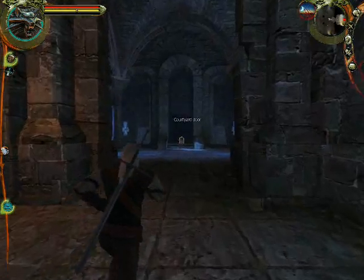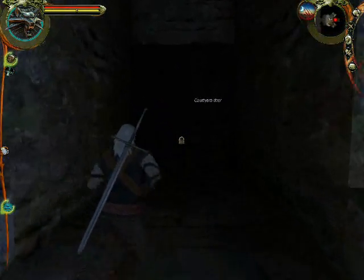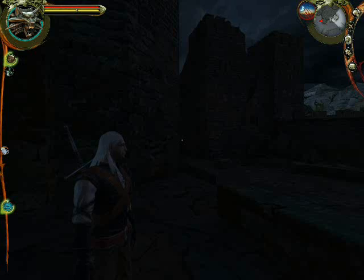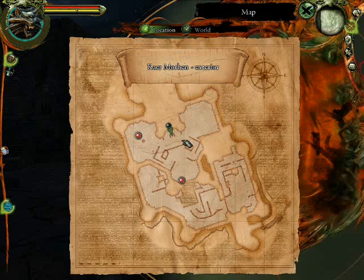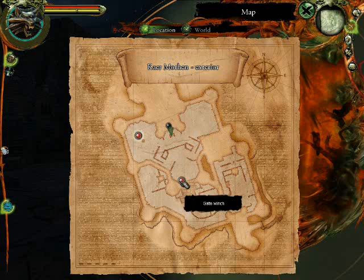Lovely stuff, lovely lovely lovely stuff. Loading screen coming up. And we return - okay, let's have a look at our map. All right, well there's a frightener's carcass. What's that gate winch? I guess that was from before.